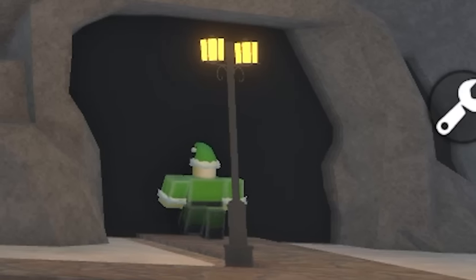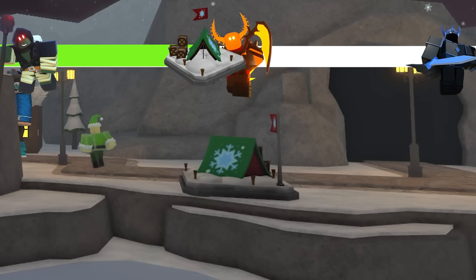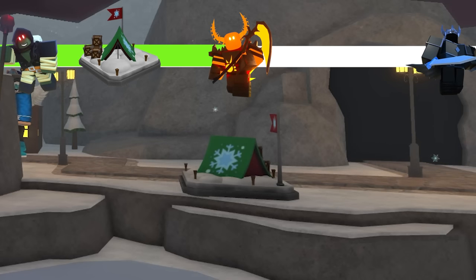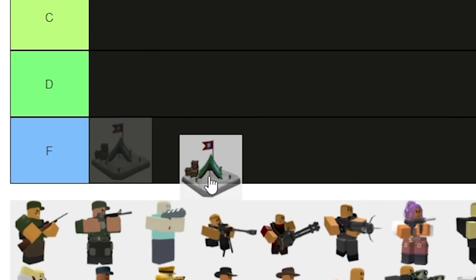Let's start with the most recent tower, Elf Camp. Overall, this spawn tower is strong early to mid-game, with it mainly being hindered by its restriction of 2 per person. This is a big drawback, making it a very situational tower. For that, I'll have to rate it a B-tier tower.